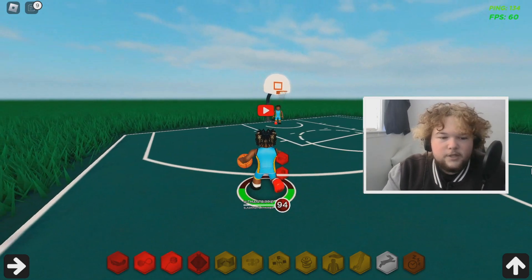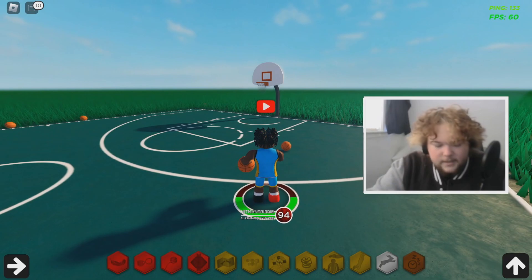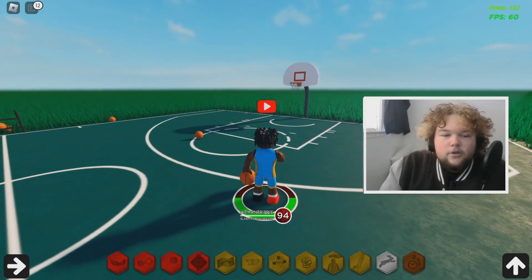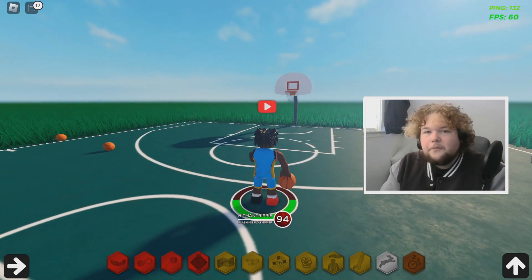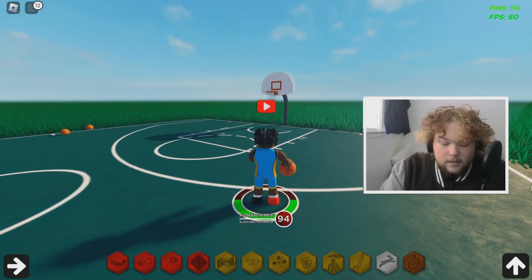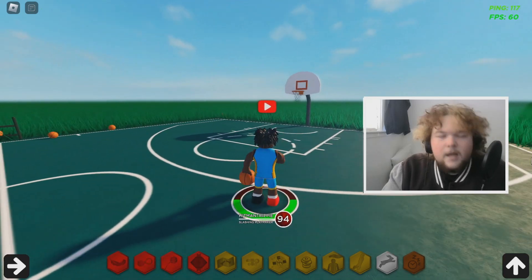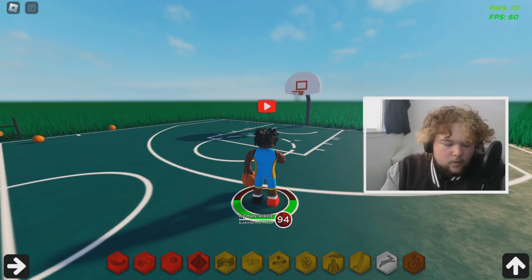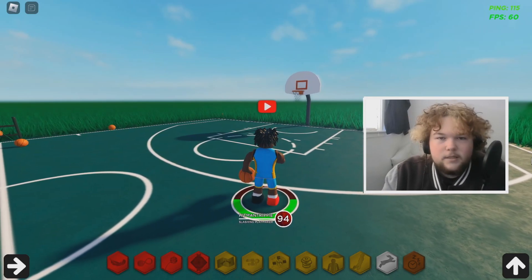Now for the spin move: to spin right press Z, X, and C; to spin left press C, X, and Z. For the step back, just drive in and tap X — very simple. For the snatch back, double-tap X. For the double crossover: dribbling on right hand double-tap C, on left hand double-tap Z. For the double behind-the-back to the left press Z, X, Z; to the right press C, X, C. Now y'all know the basic dribble moves.